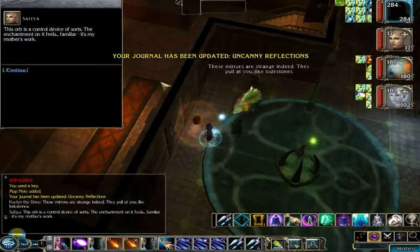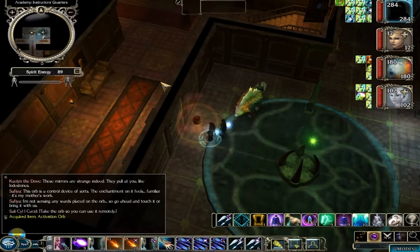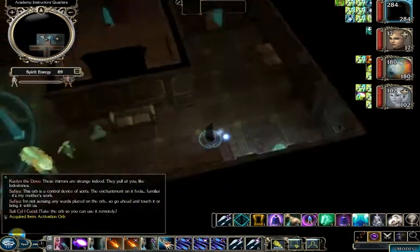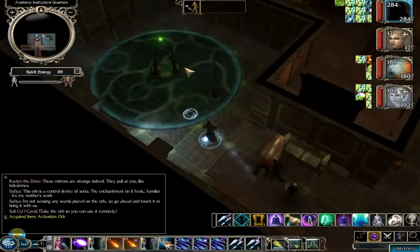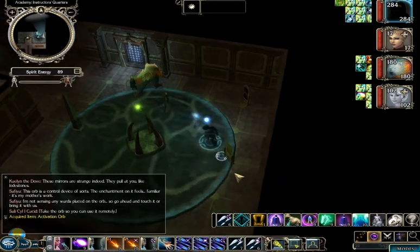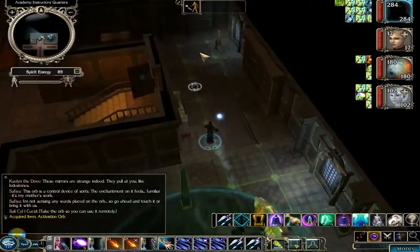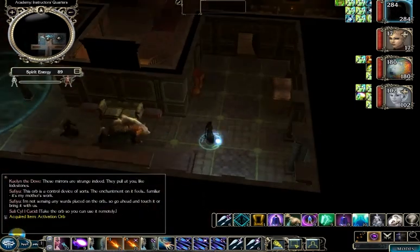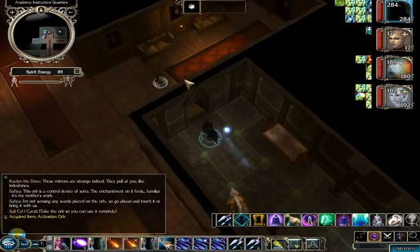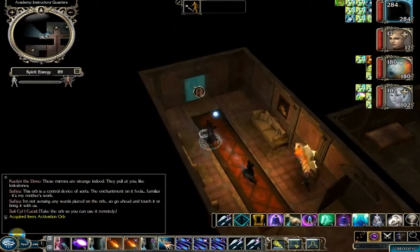It gives you a journal update — this is one of the failed souls we'll need. There's an orb here which you can use to activate it. We can't do anything with this puzzle just yet. You can see all these mirrors — this is a light puzzle. There's a place at the far side that creates a beam of light, and we have to get the beam from point A to point B, similar to puzzles in Dungeon Siege 2. We can adjust a couple of the mirrors as we come across them, but we'll have to look at the actual path to figure out exactly which way to point some of them.